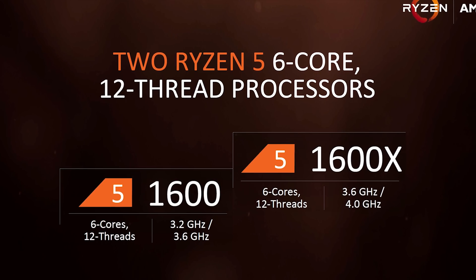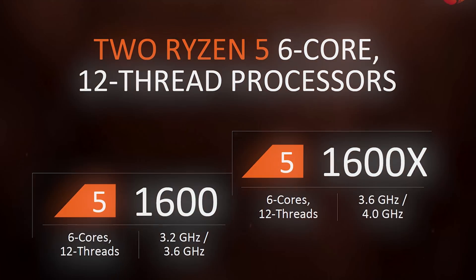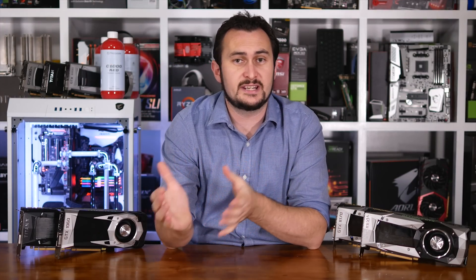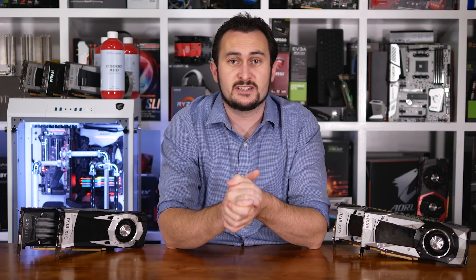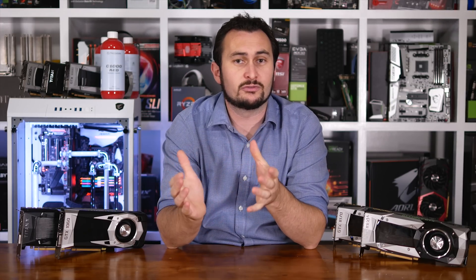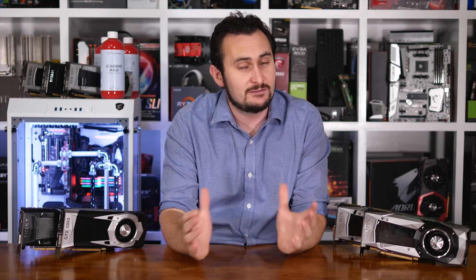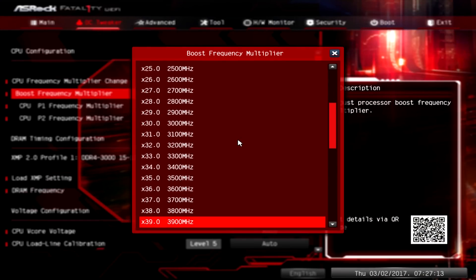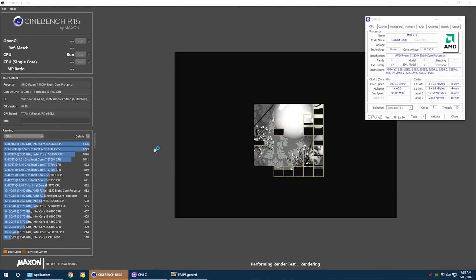One test I had planned since my initial Ryzen testing was to play around with the down core function found in the BIOS of pretty much all AM4 motherboards. This function enables the ability to disable cores within the CCX modules, or disable an entire CCX altogether. I've also been very keen to test the eight-core Ryzen 7 CPUs using a range of GPUs. So I thought it'd be interesting to test not just with the Titan XP, but also with something more reasonable like the GTX 1070, and something more mid-range like the GTX 1060.